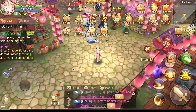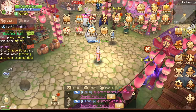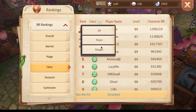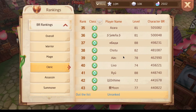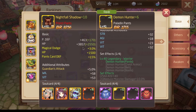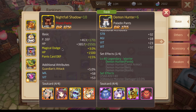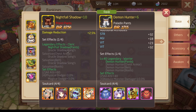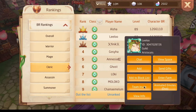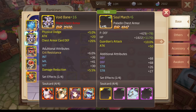I'm gonna start off with the priests and then in the end about the DPS. First for dodge priest, let us go into the rankings. The dodge set is called Nightfall Shadow — you can recognize it by the name — and it gives you a dodge rate. In the set it gives 3% dodge. If we upgrade it, you will just get more dodge, and this is the case for all sets.